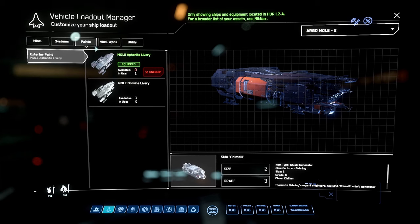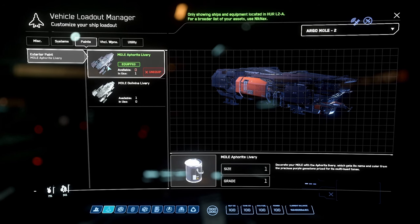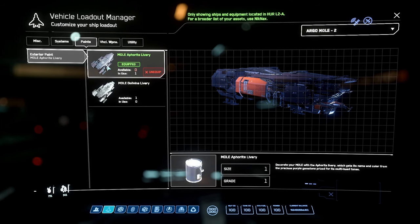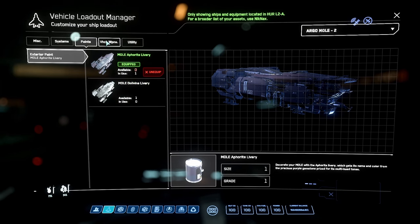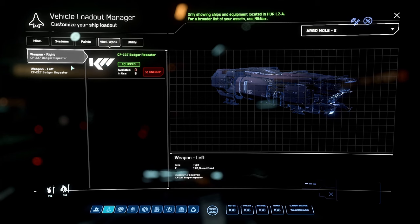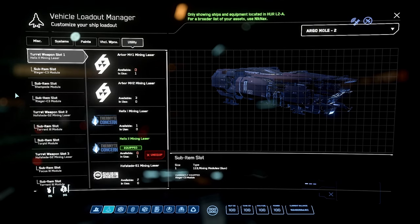For shield generators it's the FR-76, a grade A size 2 military version - great shields that take a beating. For paint, a lot of people ask about it - this is the Aphorite paint, the purple paint. It kind of looks black but the black is for the carbon edition. Dolevine is the white skin. Vehicle weapons come stock, doesn't really matter.